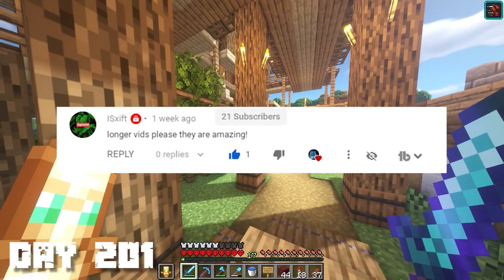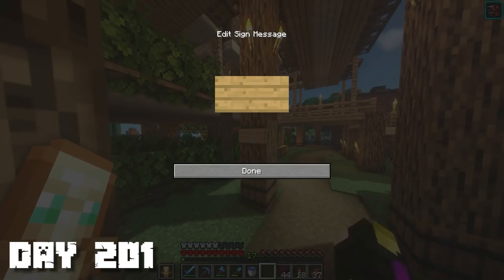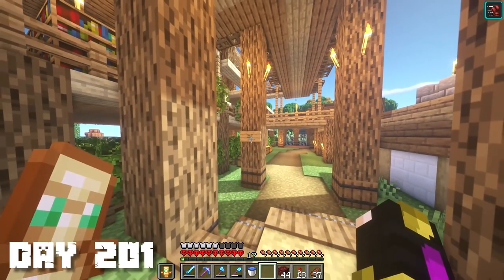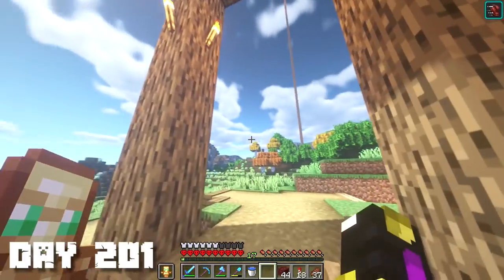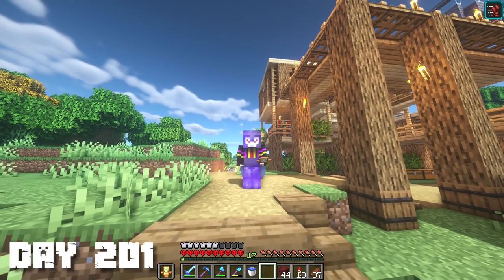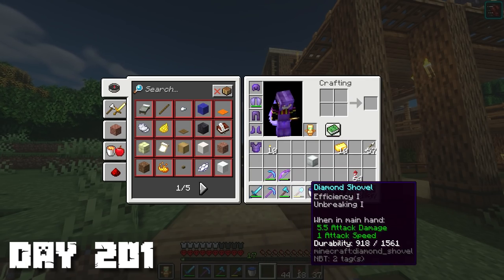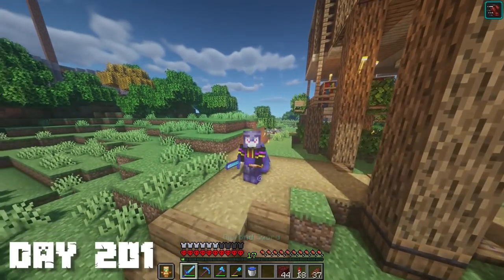This video's comment shoutout goes to EyeSwift — the W is replaced with an X. I'm putting the name and episode number on this pillar, and I'm thinking of filling up all these pillars with names and episode numbers which would look pretty cool. That's pretty much what we did this episode — hardcore is going to be a lot easier now with full netherite armor. Still need to get some netherite tools and weapons, but I hope you guys enjoyed this video. See you guys next time, peace out!